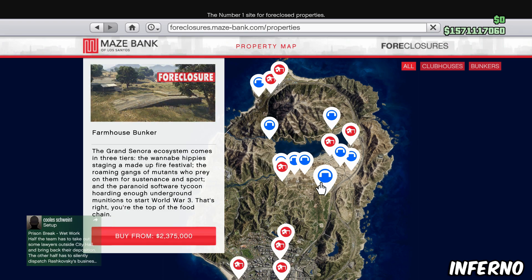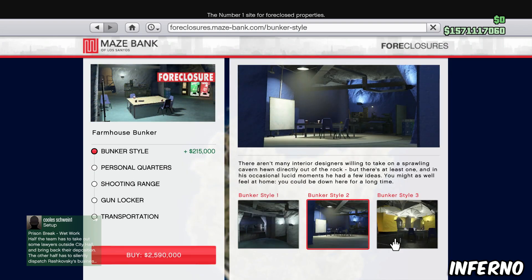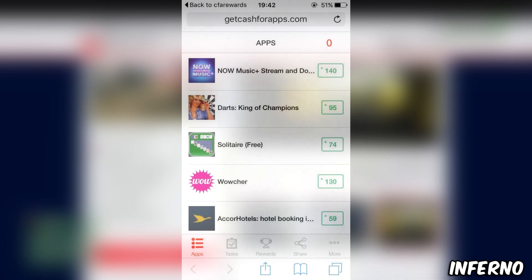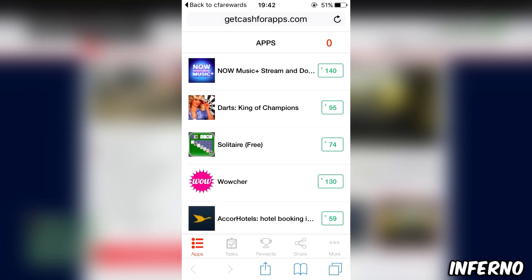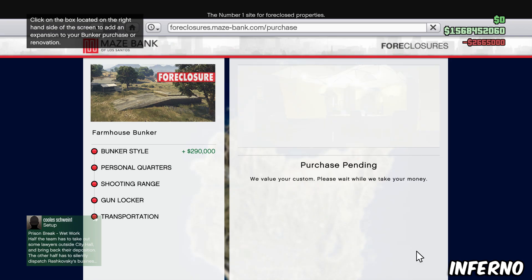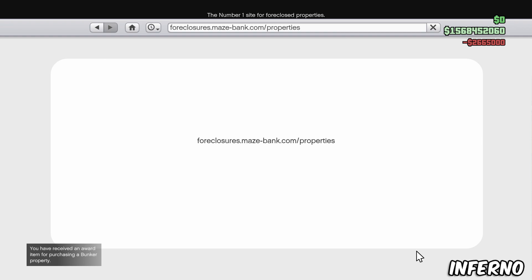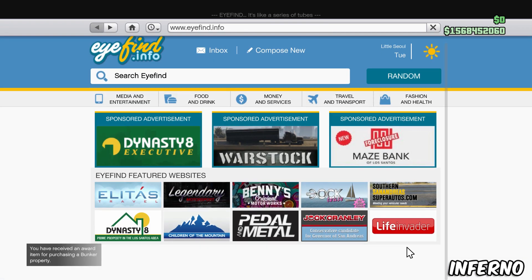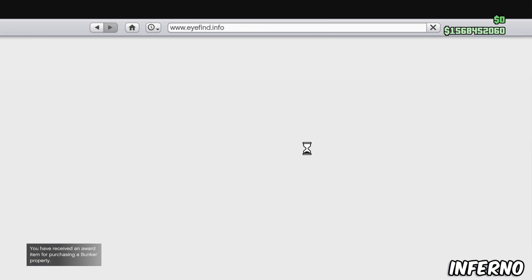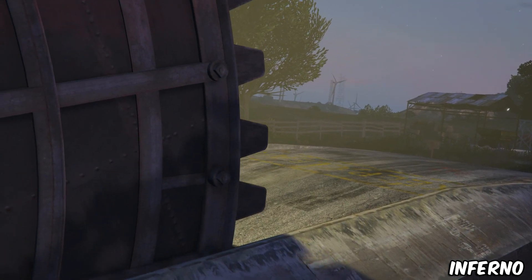Once you have the app and my code applied, go over to the Earn Points tab. There you can download some free apps, run them for a few minutes, and get points. After that you can delete the app and go back to the website to collect your points. You can also share your own referral code in the comments to get more free points, or watch videos and do surveys on the app for even more points.